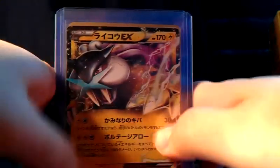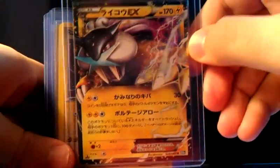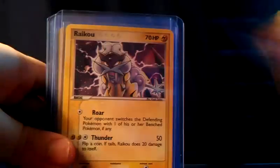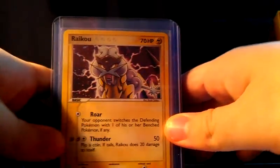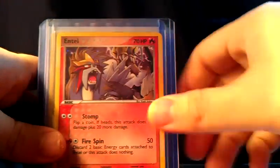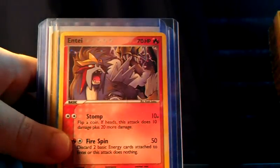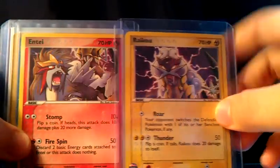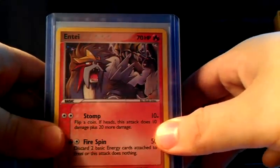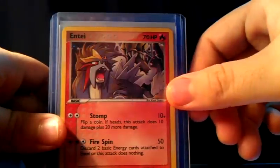On to the top loaders: I've got a first edition Raikou EX from Dark Rush — this is only for my major wants. I've got a Pop 2 Raikou holo, a Neo Revelations Entei holo, and a Pop 2 Entei. You can see from the artworks that Raikou is sitting right above Entei, which is pretty cool. I just need the Suicune — actually I have the Suicune coming in, so if you want the full set, just let me know.